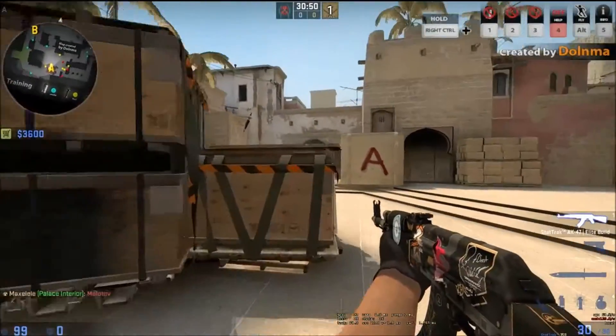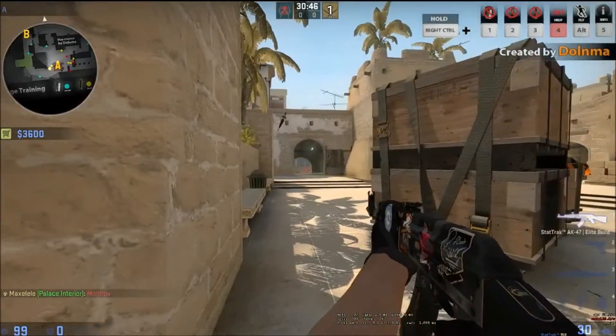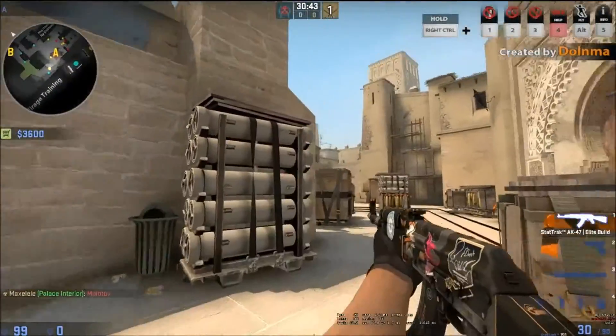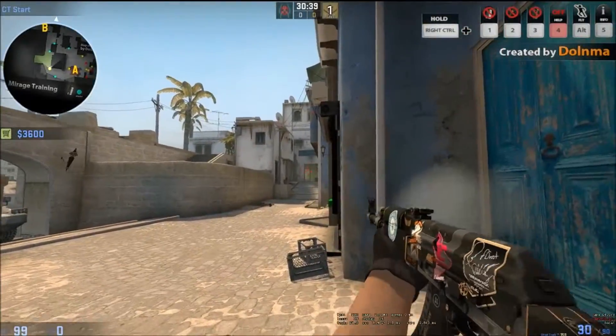Then look for guys at CT, and if there's no one there and your team already smoked it off, look for guys on stairs, because it's most likely going to be either one on stairs or Connector. So if there's no one on stairs and you know they're going to be rotating from B CT, come here and try to catch them on the rotate.